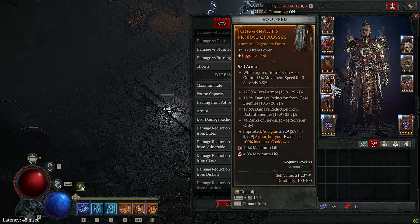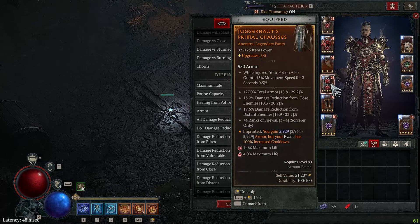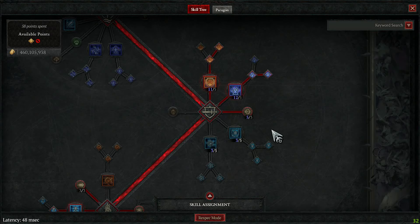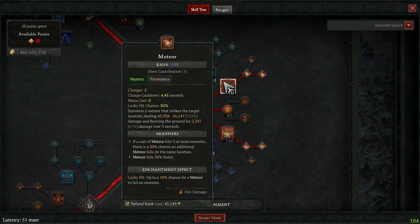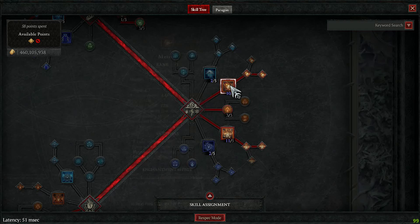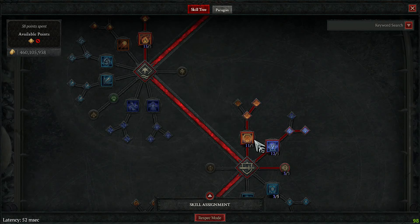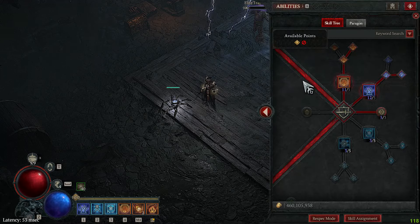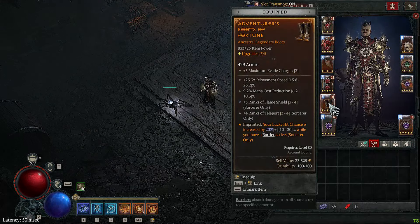On top of that, we have a few damage reduction rolls. You want more than 10 ranks on firewall, meteor — you can see 10 to 11 — and on flame shield and incinerate for this blue flame effect. It's not only visual; it also means they deal a lot of damage. You want the Fortune legendary for more lucky hit chance.